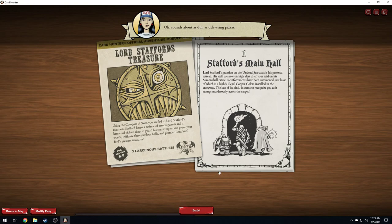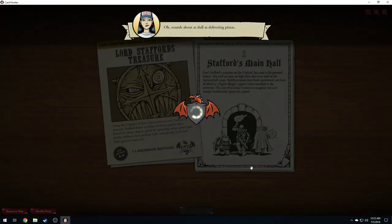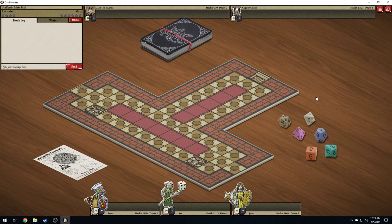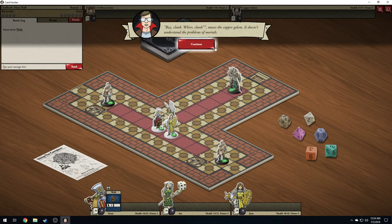Lord Stafford's mansion on the undead sea coast — his personal retreat. The staff are now on high alert after your raid on his Summerhall estate. Reinforcements have been summoned, not least of which is a highly illegal copper golem installed in the entryway — the last of its kind. If I run across another copper golem, I'll be very upset. Zzzzt, clank, or conk, muses the copper golem. It doesn't understand the problems of mortals.